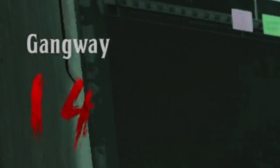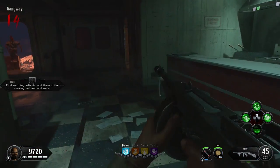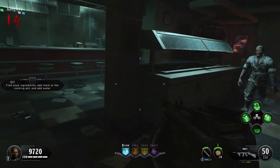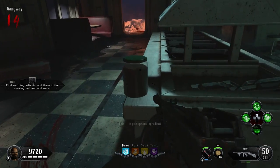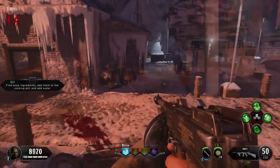So you're going to want to go to the gangway. I can't believe that's a word someone thought up, but yeah, come to the gangway. There's a little room right here — it's like a little kitchen — so naturally there should be some ingredients in there for some soup. Pick up this little jar of pickles, and that's one soup ingredient down.